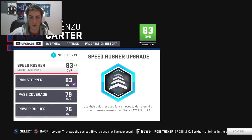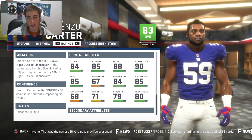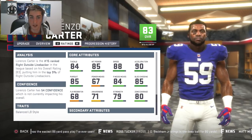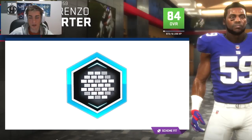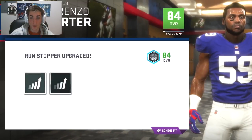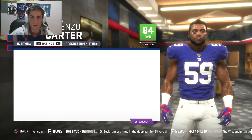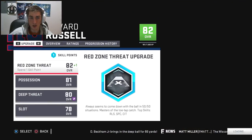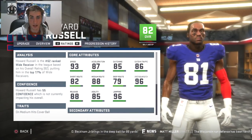Lorenzo Carter has one upgrade. I still don't even know what I want him to be — probably more geared towards a 4-3 outside linebacker. We'll go run stopper here and hopefully get some coverage. We got plus three tackle, which is actually pretty good, bringing him up to 87 tackle.